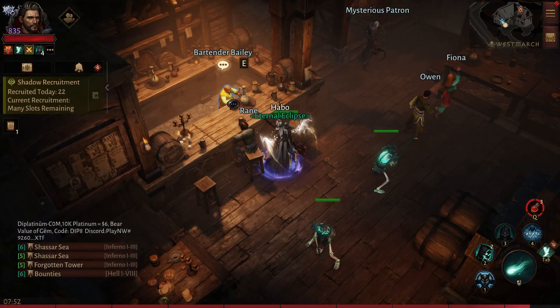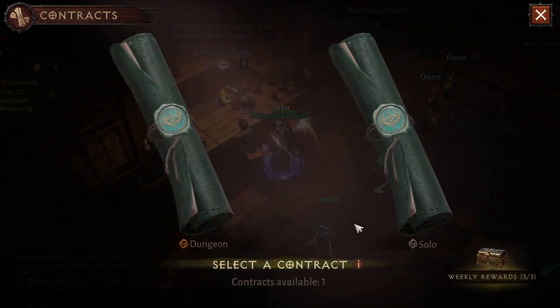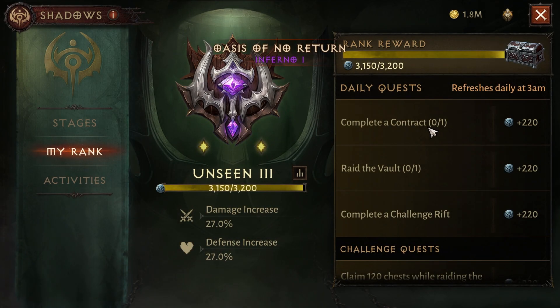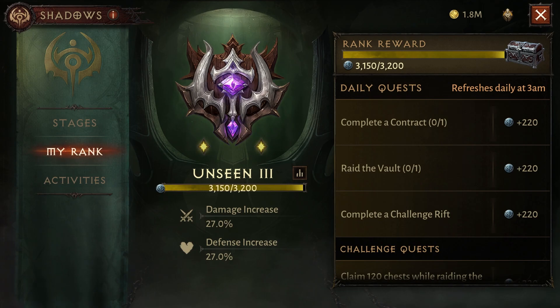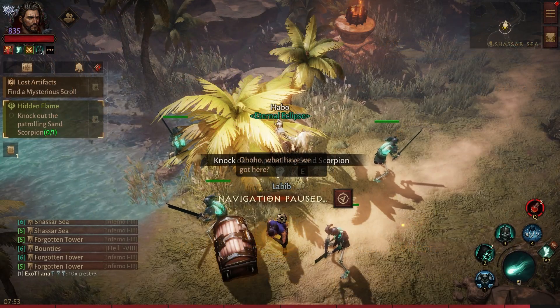First I go to the bartender Bailey and get my quest from him. This is important because it's one of the daily quests we have as a shadow, and we need to complete these every day to get our shadow rank up, which is really important.